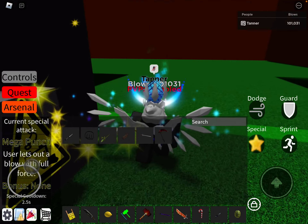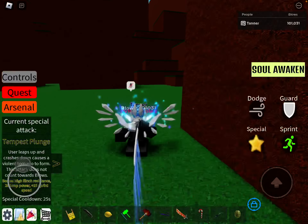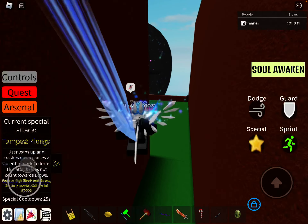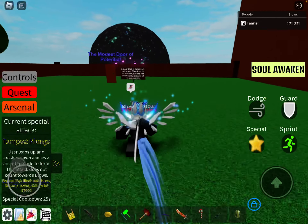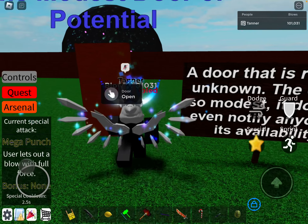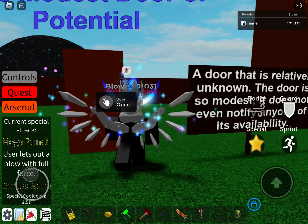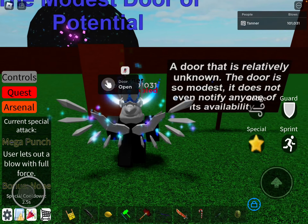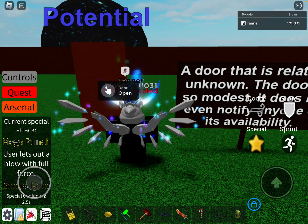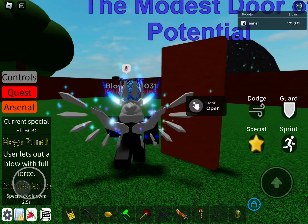The next feature I've got on my mind requires going over to the door — the modest door potential over here — and it has to do with Raw V1 and Raw V2. I think it would be nice if there was some sort of lever next to this door where you could switch between V1 and V2. Maybe you could have a little animation of a paint bucket being dumped over it to change its color, giving you a color-coded indicator of which one you're fighting. Because currently, if you beat Raw V1, then you can never fight it again — you'll now only be fighting Raw V2.